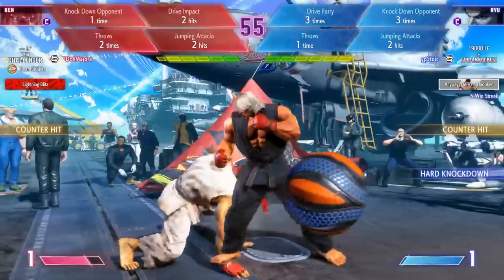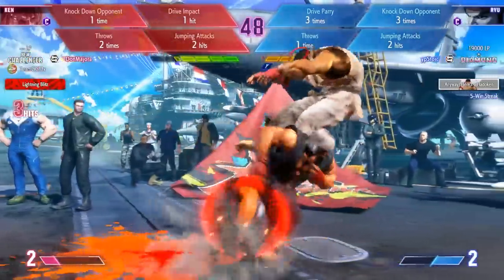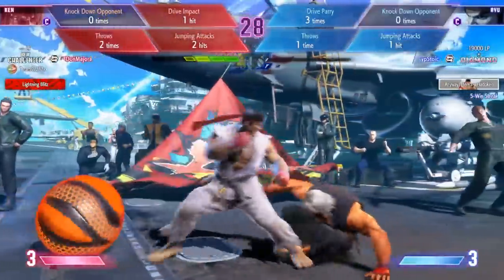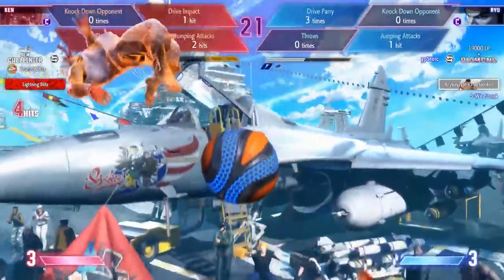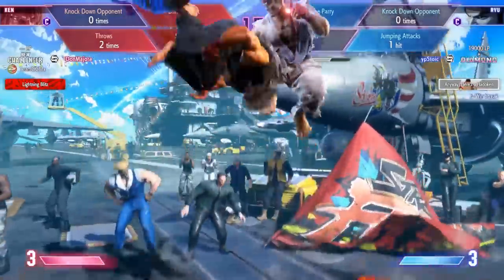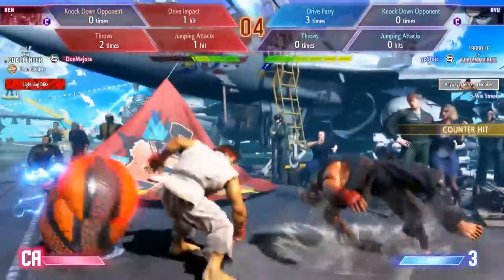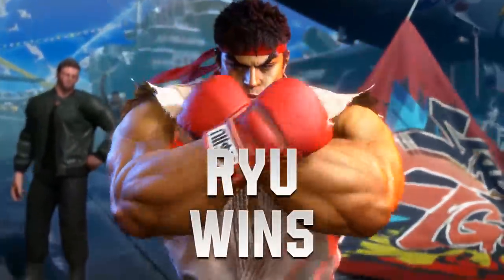Ken blows the bomb towards him and gets one knockdown. Drive impact comes out — that's a knockdown and a drive impact. Kicks a bomb at him — he needs another drive impact. If Ken gets another drive impact, he'll have two scores on the board. When Ryu's in burnout, there really is no better time. Throw comes out. EXDP doesn't count for any of his points though — we need throws, jumping attacks, drive impacts. Ryu's at three points now. Jumping attack — he needs one more. Eight seconds left on the clock to fill out two more score sheets. He couldn't find the time. Ryu's going to win just off time.